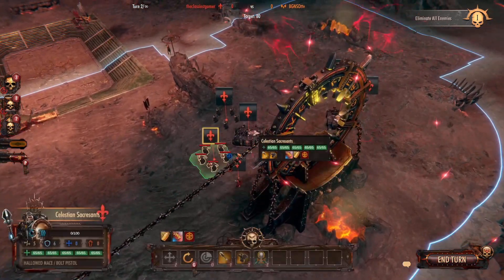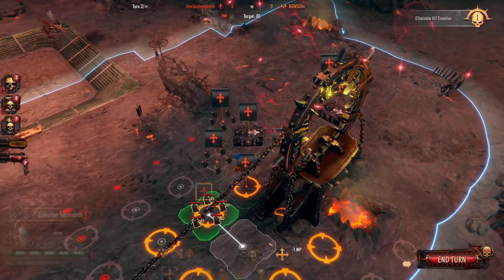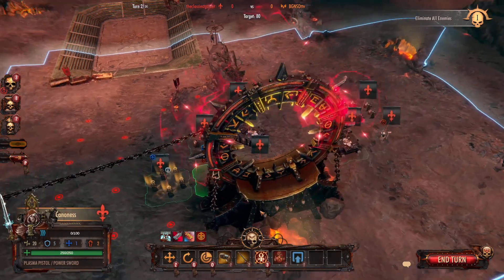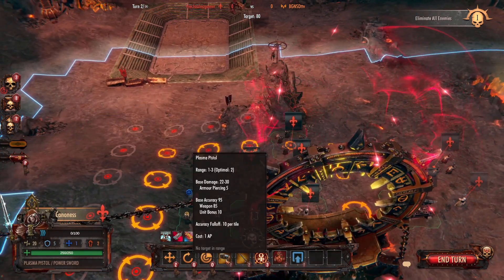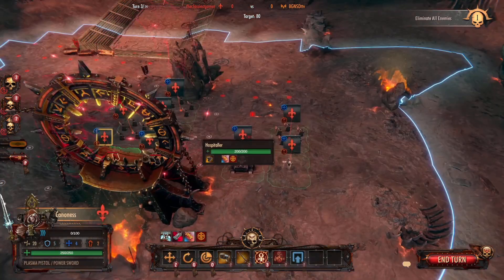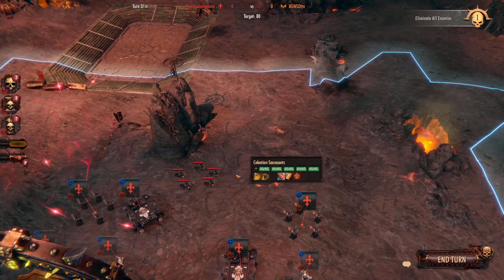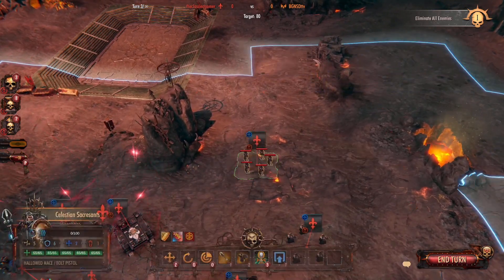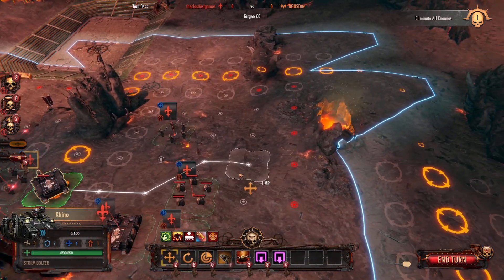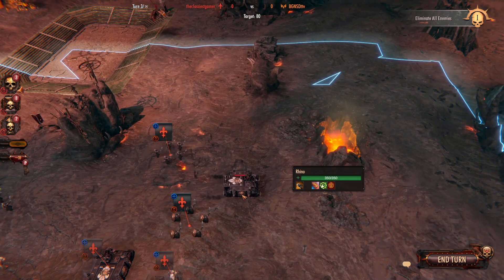I'm just trying to pull guys together here. If I end up getting jumped by Assault Marines I should be safe, but I don't think anybody's close enough for that. I had extra points so I gave her the Plasma Pistol. Still can't see anybody, so let's start moving guys up, because I'm not quite sure where the enemy forces are since we haven't seen each other yet.